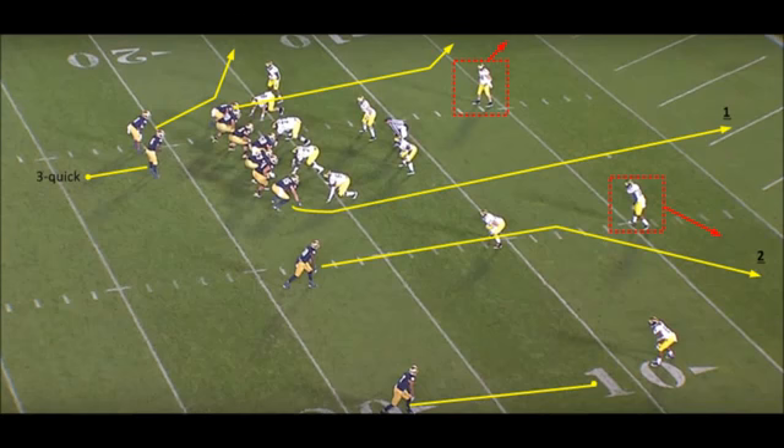What's up coaches, today we have a play diagram from Notre Dame's offense. The ball is near the left hash and Notre Dame is in a two receiver, two tight end, one running back personnel set. This is known as Tiger in the West Coast offense.